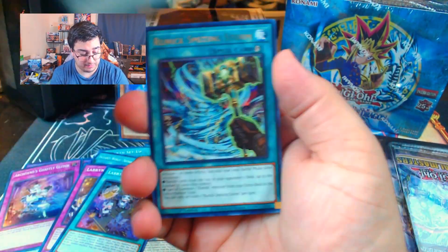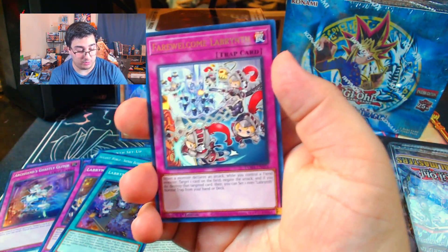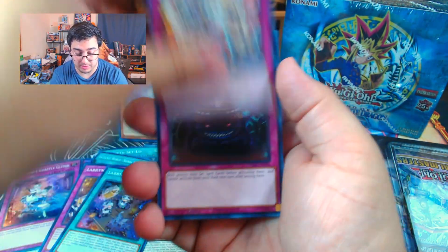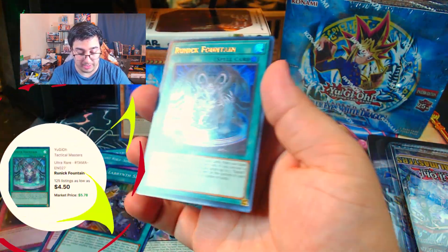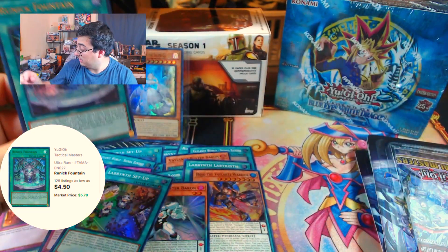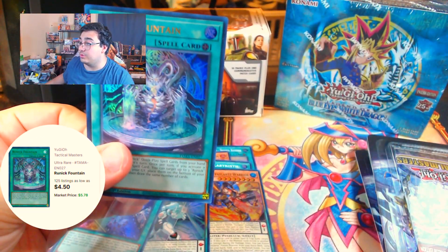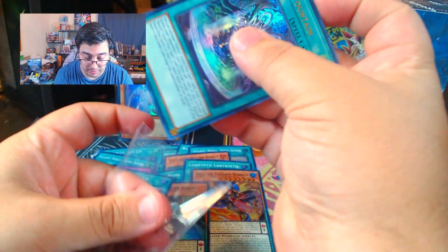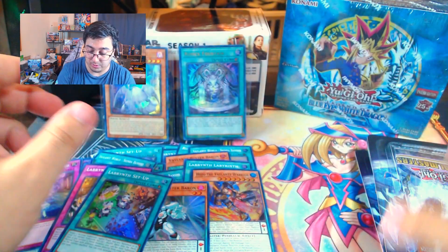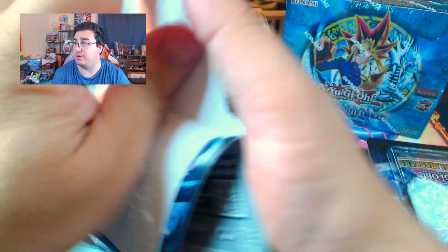We got a Pendulum Fusion, Runic Smiting Storm. We got something — let's go! We got a Farewell Labyrinth, Anti-Spell Fragrance, and we got a Labyrinth Fountain Ultra Rare! Let's go! That is another good one for the books. I believe that's the Runic Fountain — still pretty good. Runic Tip is the one we're looking for in the Ultra, but not bad at all.